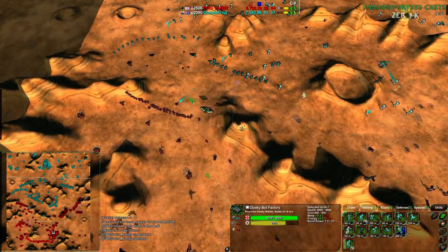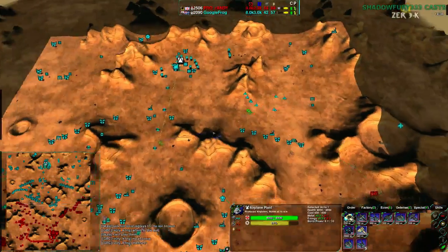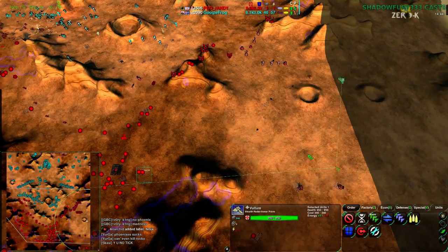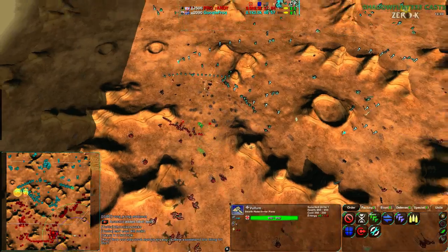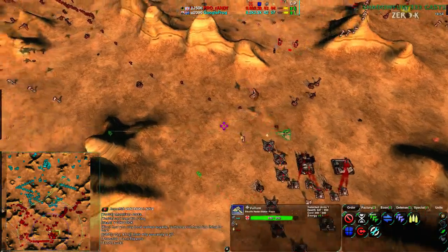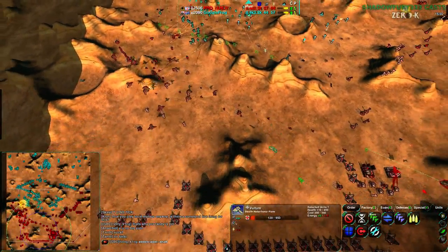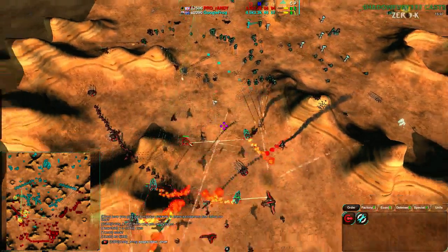There's the phoenix. The vulture is going for it — Google Frog needs to know what's going on and is going to find out pretty soon. That's a nasty line of rockos. The vulture sees the salient target, sees the fusion reactor. Google Frog is now well aware of what is inside Randy's base. He might lose the vulture — and indeed he does lose it.